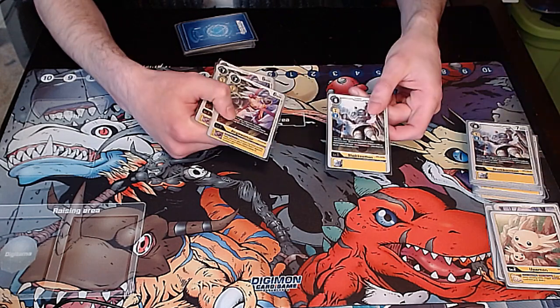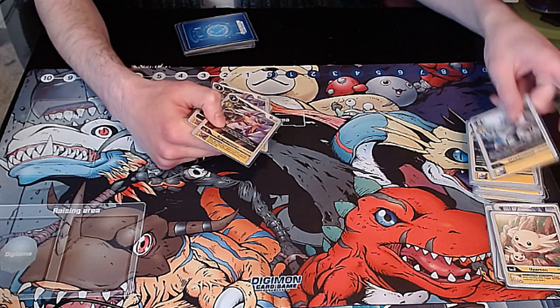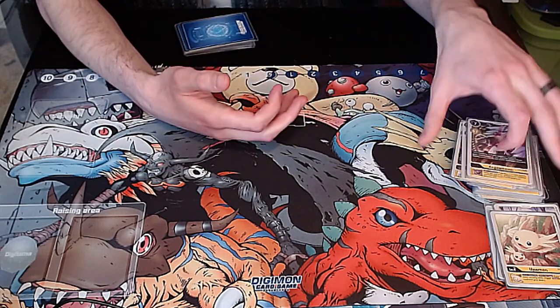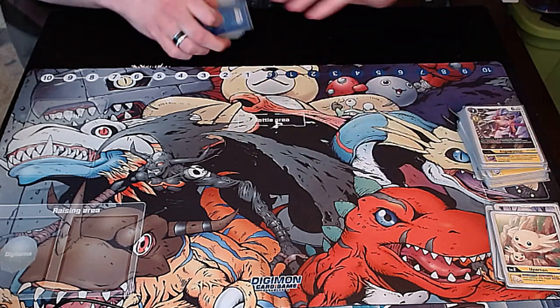So Shakuamon helps slow down Rookie Rush, Anjuwamon slows down everything else, and all in all your level five lineup is putting on control, while your level four and level three lineup is putting on aggression.